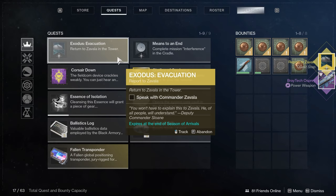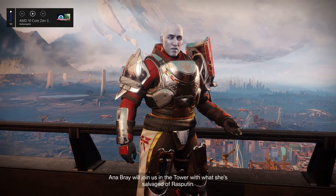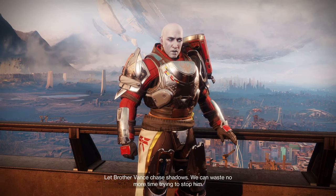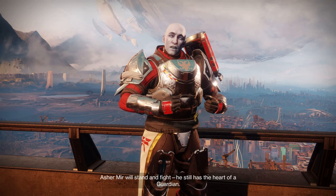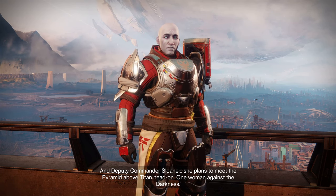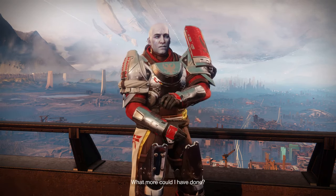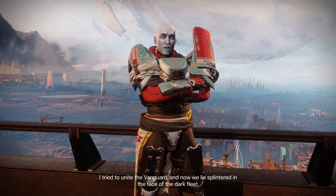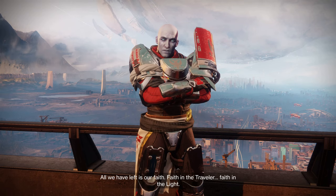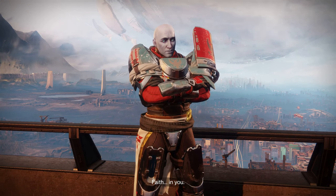Last thing to do: once you get your rocket launcher from Ana, head back to Zavala in the Tower and he's going to give you the Traveler's Chosen. But first, here's what he has to say: 'Anna Bray will join us in the Tower with what she salvaged of Rasputin. But the rest — let Brother Vance chase shadows. Asha Mio will stand and fight — he still has the heart of a Guardian. And Deputy Commander Sloane plans to meet the pyramid above Titan — one woman against the darkness. All we have left is our faith. Faith in the Traveler. Faith in the Light. Faith in you.'